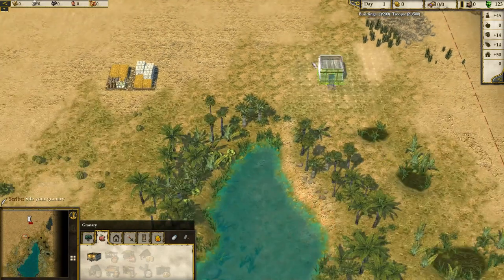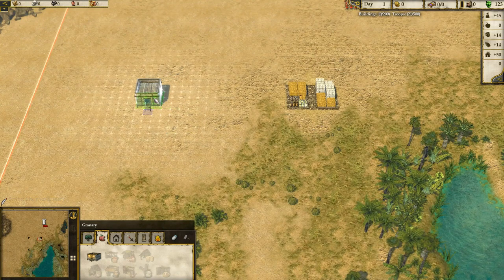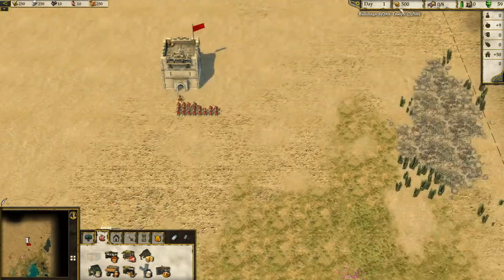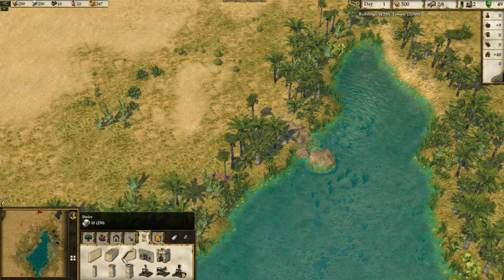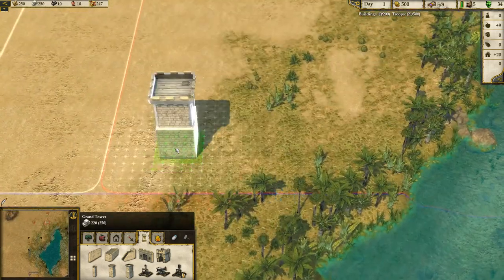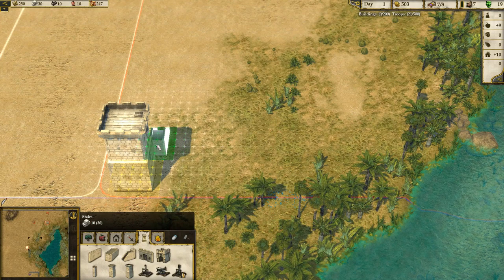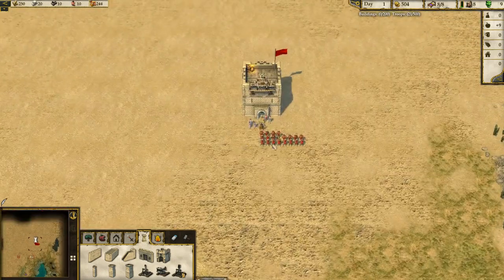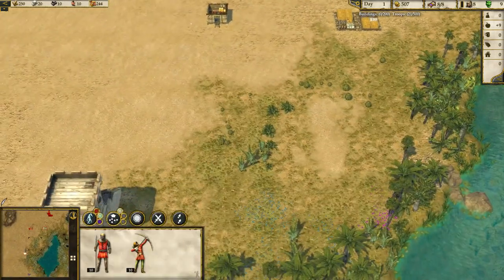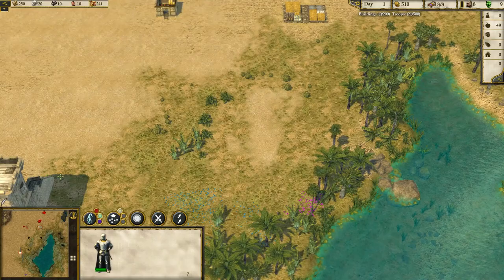We'll put our granary here, leaving enough room for like five bakers in between. Right, we're off and running. First thing — we've got enough stone for a tower, so we're going to bang a tower in straight away. We'll put some stairs in so we can get our troops up on the tower.